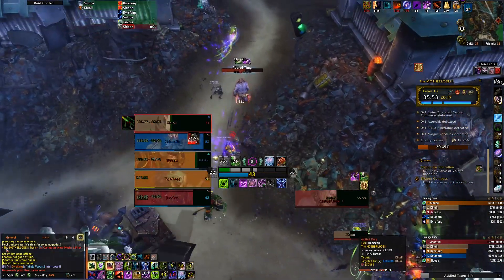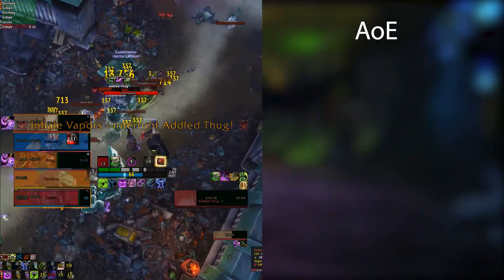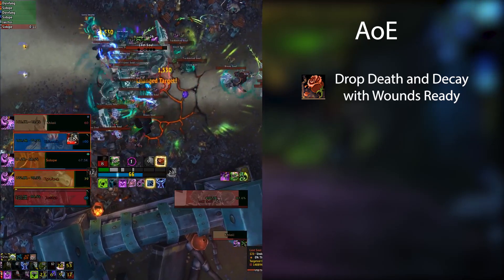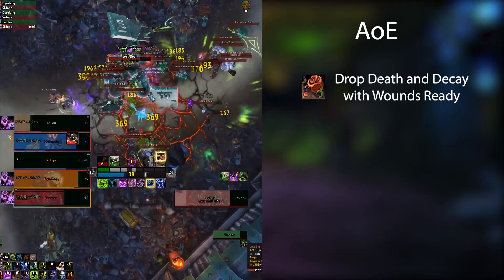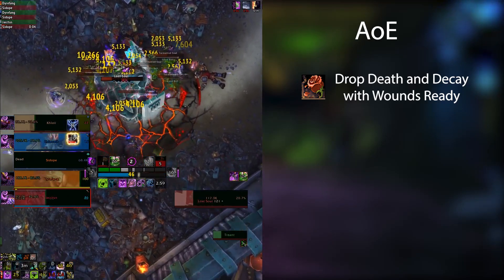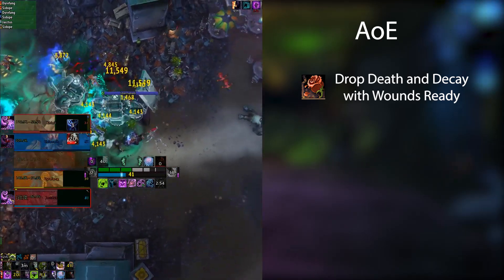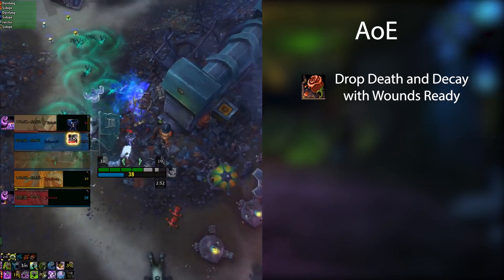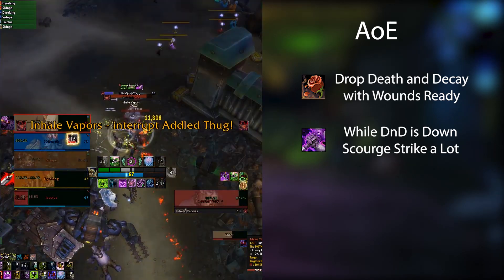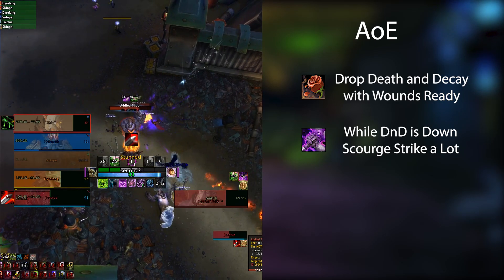When it comes to AOE, Unholy deals its damage in a somewhat similar way to the single target rotation, but we have to mix in Death and Decay more deliberately — not simply dropping it on cooldown, but making sure we have wounds on the target ready to go when it goes down. While standing in Death and Decay, Scourge Strike will hit everything inside it, which pops wounds. When Death and Decay is down, make sure we're pressing Scourge Strike as much as possible, and preferably only hitting Scourge Strike and Epidemic throughout its duration.